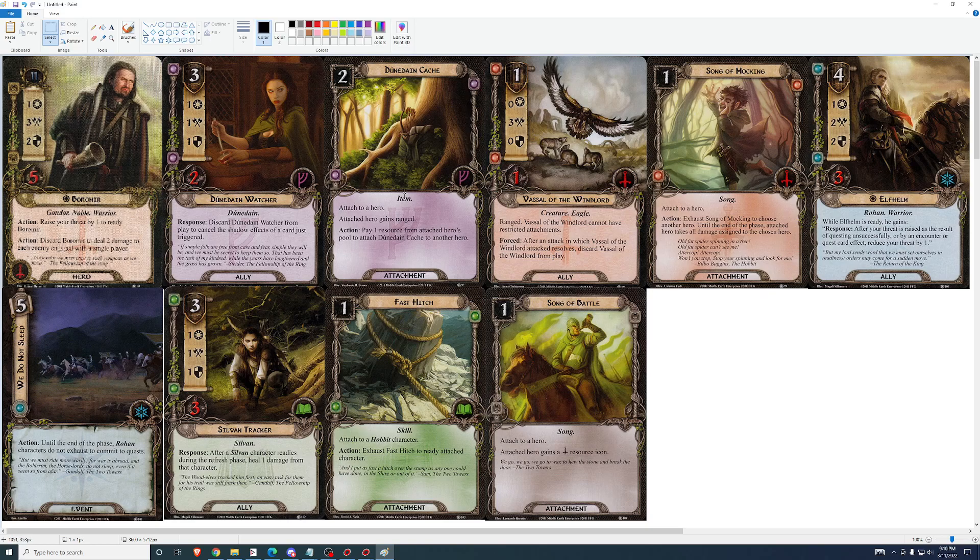Dunedain Cache: attached hero gains Ranged. Terrible in solo — doesn't do anything. Don't play it in solo. In multiplayer it could be good. Let's say you put this on Gimli when he's buffed up and now he's dealing five or six damage from range — that could be powerful for taking down bosses which sometimes require a collective effort from multiple players. It's not going to be useful in every quest and requires some setup, so you'll need it in one of the slow-burn quests. It's a niche card, not good in solo.